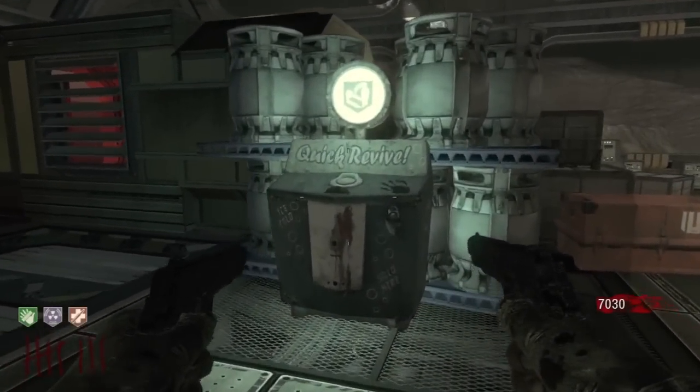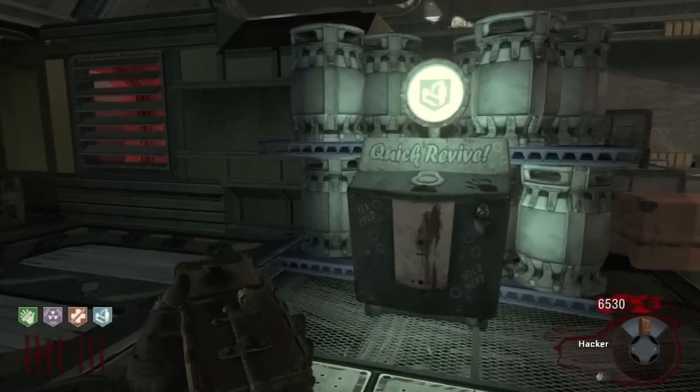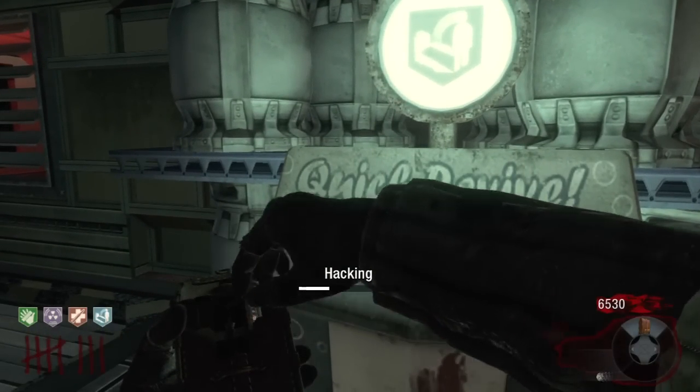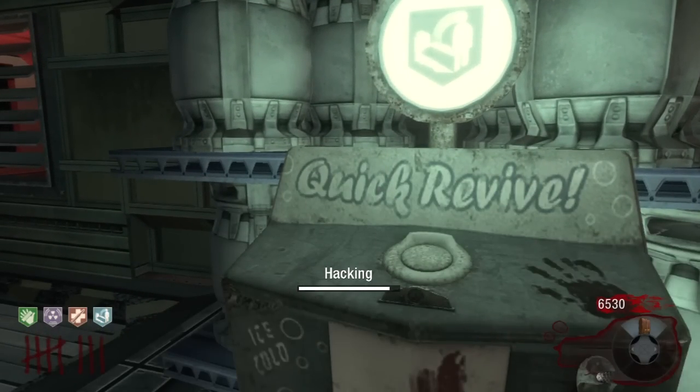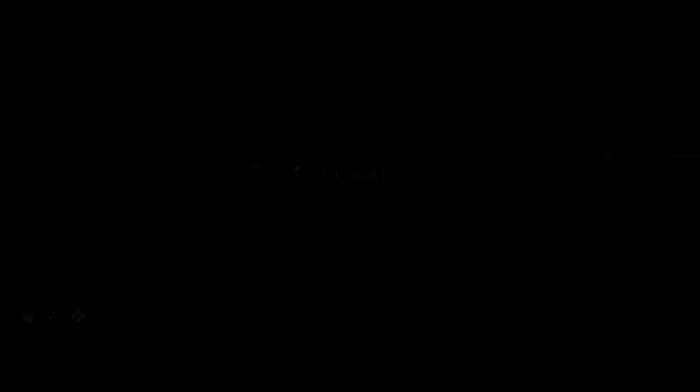So what we're doing here is just buying Quick Revive and then hacking it straight back again — that's perk number five. And basically rinse and repeat with the other perks.